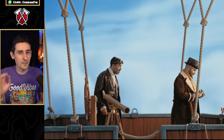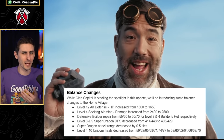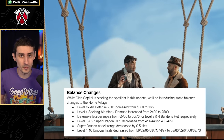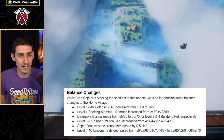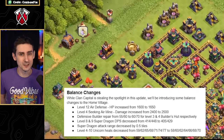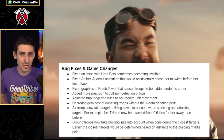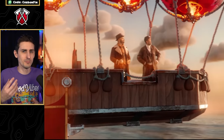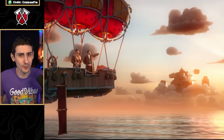The final thing to cover in this sneak peek is some balance changes. The changes target spam air dragon attacks by buffing the air defense, seeking air mine, and the defensive builder repair speed. At the same time, the super dragon DPS and attack range are being lowered. The unicorn is also receiving a nerf by decreasing its healing speed. Finally, here are some bug fixes and game changes — the most notable being that air and ground troops will no longer target buildings from the middle, which can have a huge influence on troop pathing.